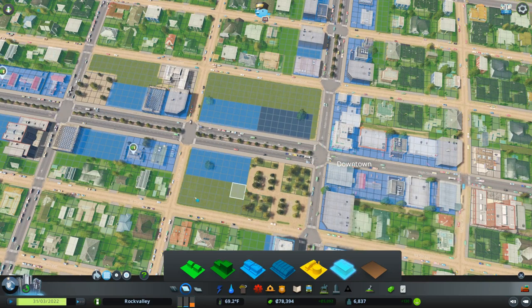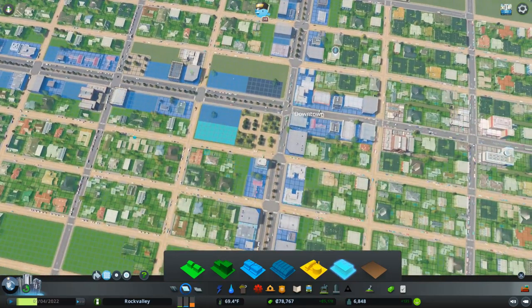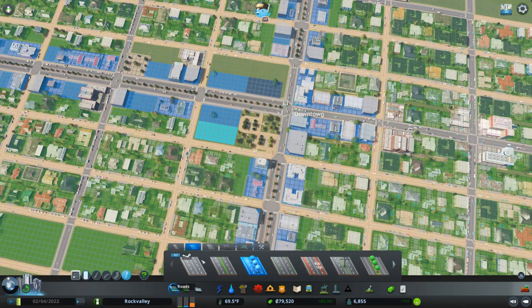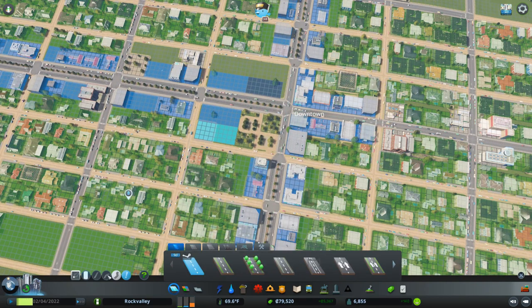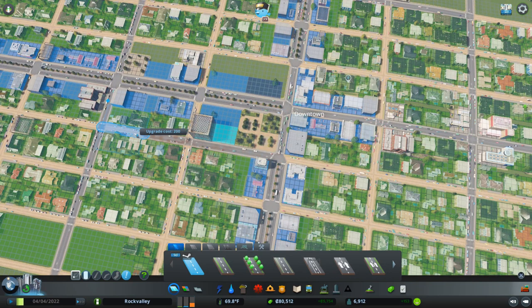I'm going to put some high-density commercial here, leaving a space that will eventually get filled in with a road. I don't want to overwhelm my road network before I know how much traffic is going to end up on it — this is a bottleneck right here and I don't want a whole bunch of traffic coming through here that I can't handle. I'm going to zone commercial on the other side of the square and put office here. Since this is going to attract more traffic, these gravel roads really aren't going to work for me anymore, so I'm going to go ahead and upgrade those.